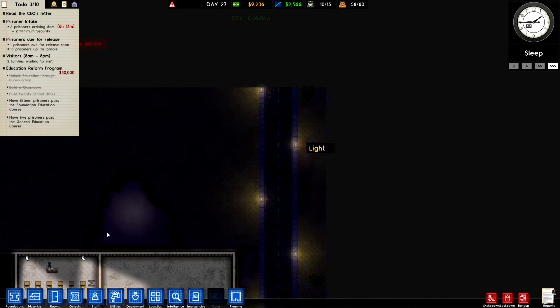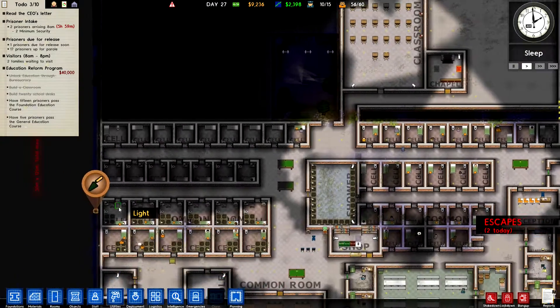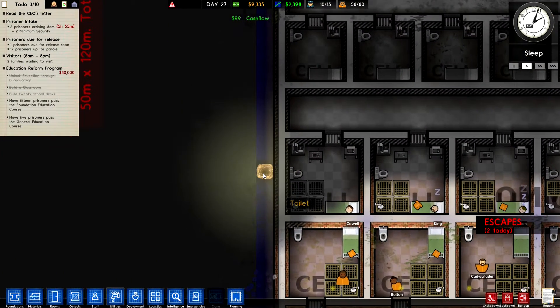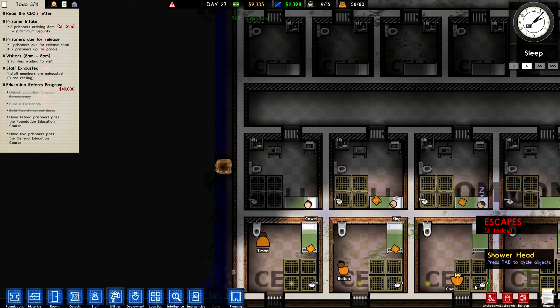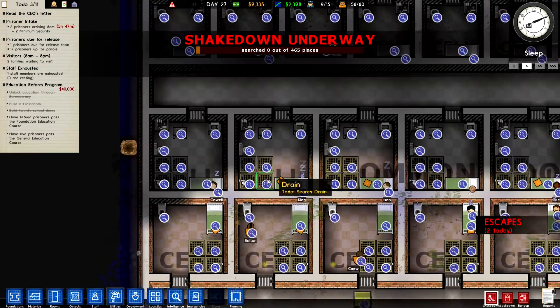Hey everyone, welcome back to Redneck Einstein's Prison Architect. We've just started the game and we've already got some escapes — two escapes already. What the hell? They've been tunneling out. How do we stop them tunneling out? Let's do a shakedown.